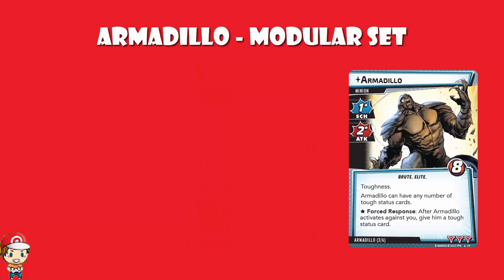Crunchy on the outside, smooth on the inside. Armadillo is a minion with one scheme, two attack, eight health, and comes in with toughness. Armadillo can have any number of tough status cards — remember, generally enemies can only have one at a time. Not the case with Armadillo; he be stacking. That can be really hard to get him down. And after Armadillo activates against you, give him a tough status card. So it's going to be a hyper annoying minion — eight health and potentially multiple tough status cards. You'll need to ping off the tough cards for a couple turns and then have one big swing.